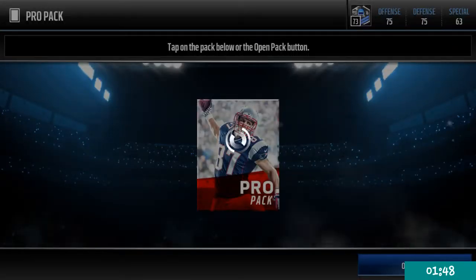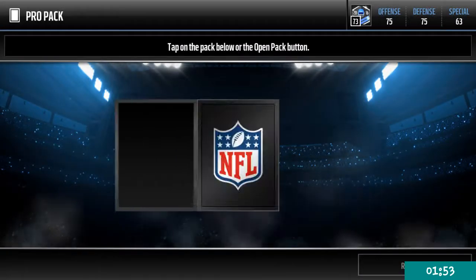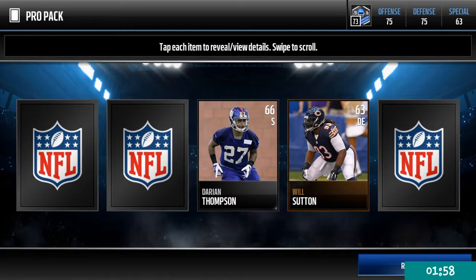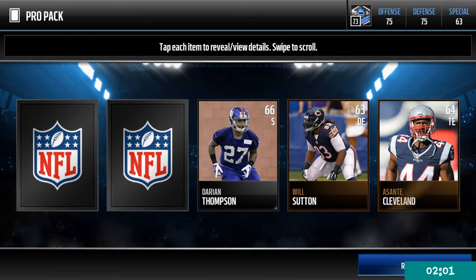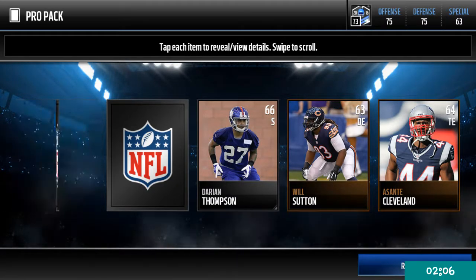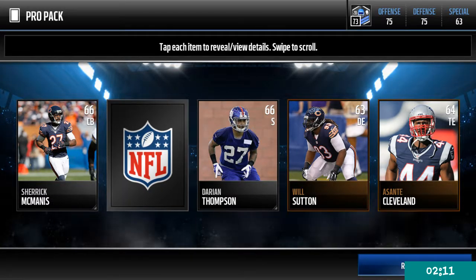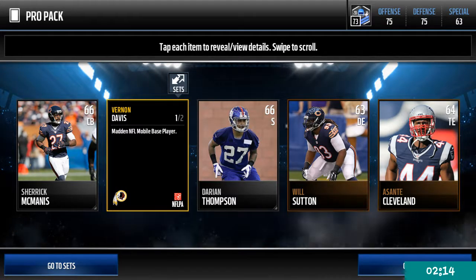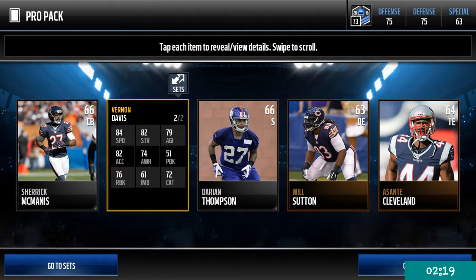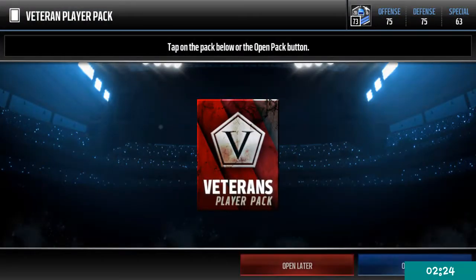I'll do the veterans player last because I want to see what player I got. Let's see what we get in this pro pack - let's pull an elite. Considering it's even going to load... okay, covering everything up. Our gold player - three, two, one - Vernon Davis! They're killing me. Did he go to the Redskins? Well, still alright.